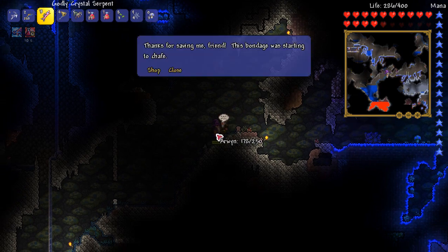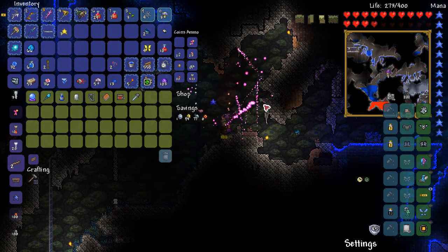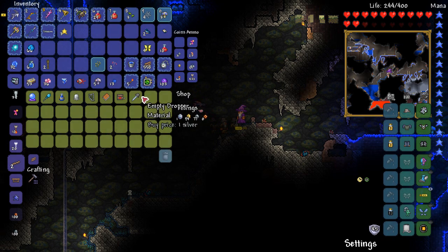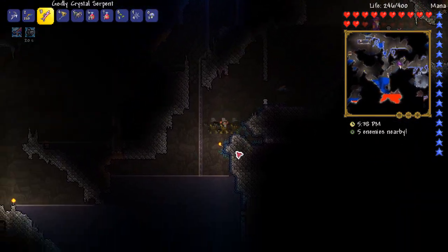We found our wizarding friend! Hello Mr. Wizard. So what do you sell of interest to us? What's an empty dropper? I feel like that has something to do with something, but I can't remember. Cool to have you, man. Alright, time for the fishing montage - let's flip over our accessories.